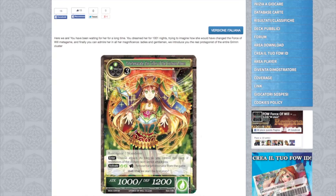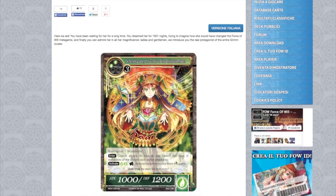She's a five-drop wanderer. When she enters you choose a race, and as long as you control this card, J-slash resonators of the chosen race cannot attack you. That's really good — if you're playing against an archetype deck, just say none of your demons can attack me, none of your humans can attack me, all of those things. Sure she can be hit herself and she has a pretty high cost.